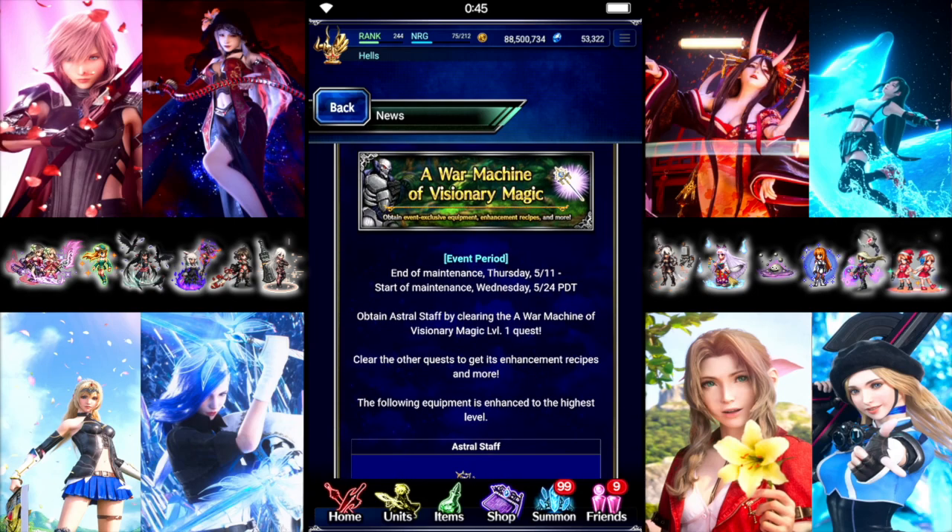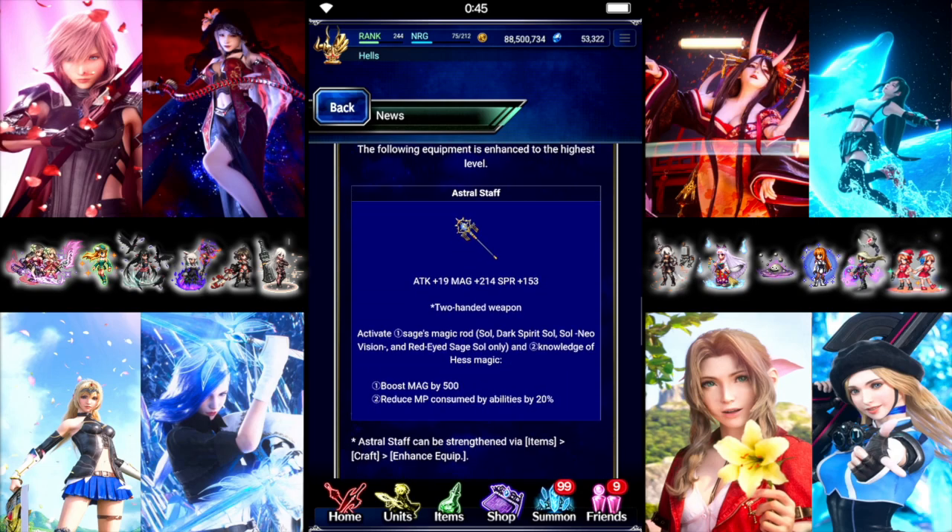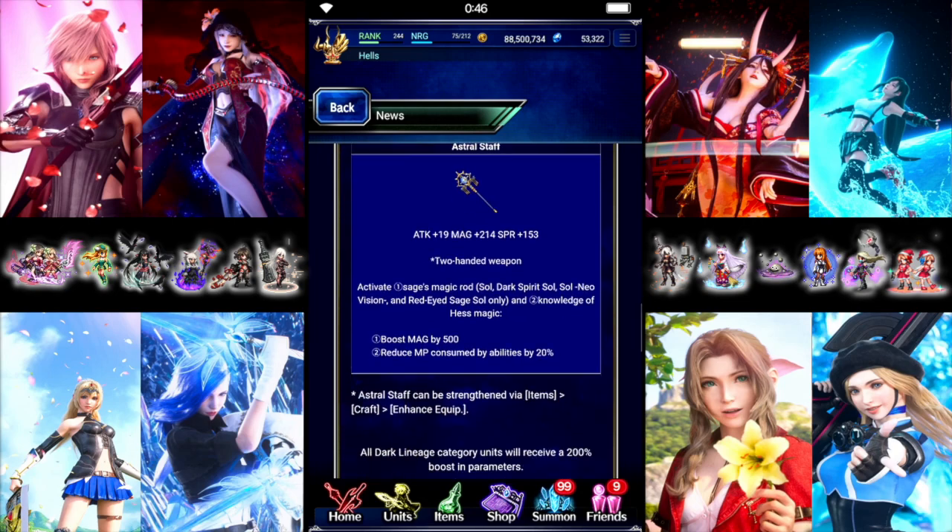We also have War Machine of Visionary Magic, which will let you get a Two-Handed Rod — looks pretty decent: 19 Attack, 214 Magic, 153 Spirit. Soul will get 500 Flat Magic. Everybody else will get 20% Mana Reduction. Not bad for a free Two-Handed Rod.